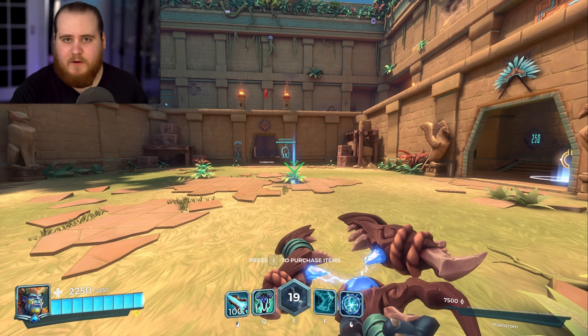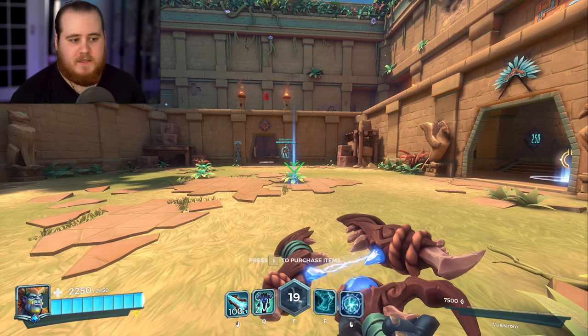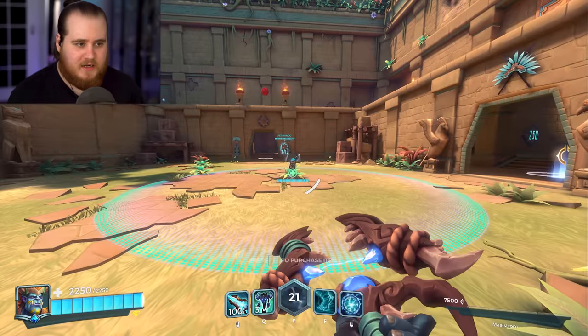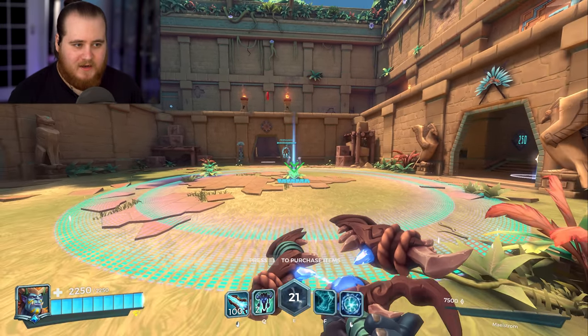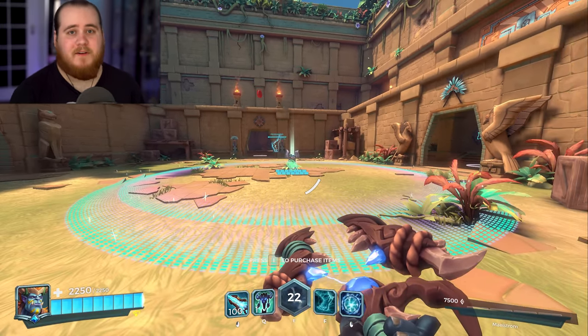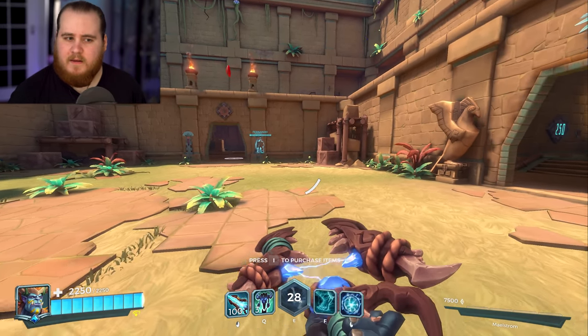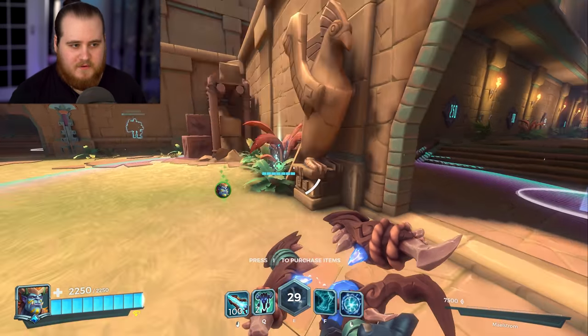I'll show you directly the actual difference between the two. This is without Totemic Ward, what it would usually be. Now they've buffed it and given you 25% extra — if we cast it here in the exact same spot you can see the difference. When you're casting three of them it's going to be pretty noticeable, especially with the speed buff on it. The fact that they heal makes it a little bit easier to throw around a corner or hide a little bit better.